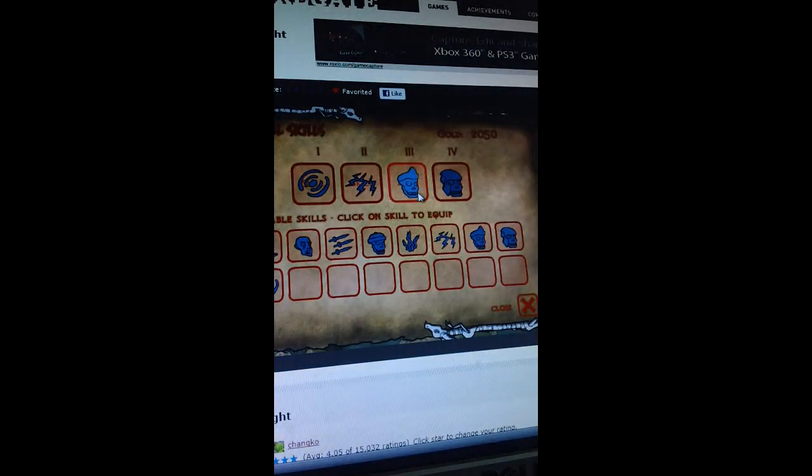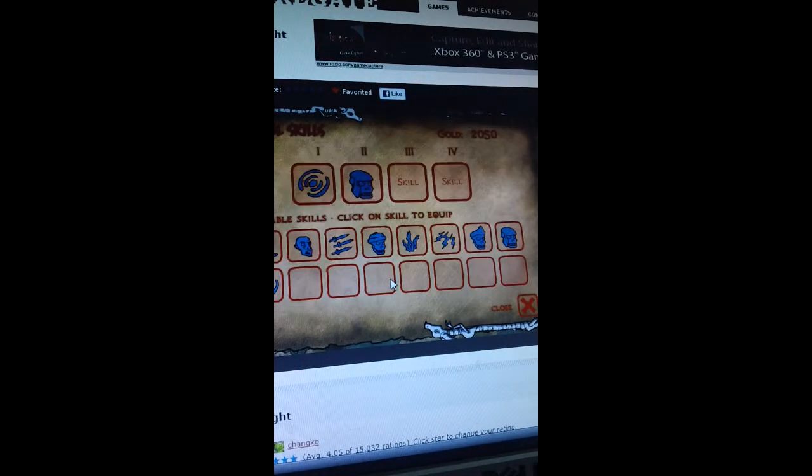Your life — one sec, I've got to take off my skills. I don't have any other things on. Your life should be 170, your energy should be 75, your damage should be 11, and your armor should be 15, and your command is 4.